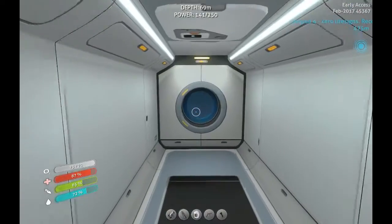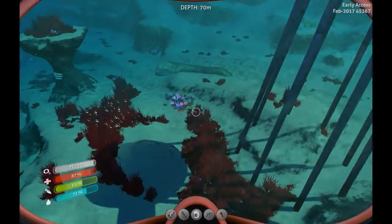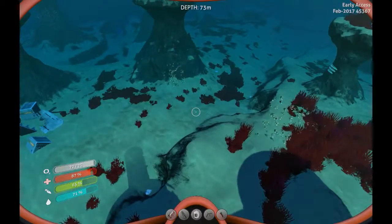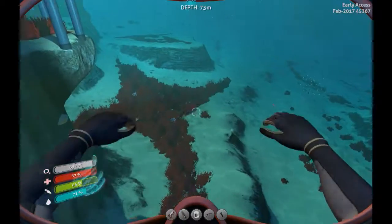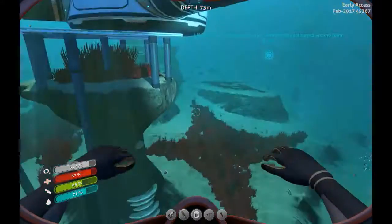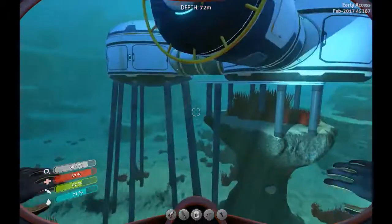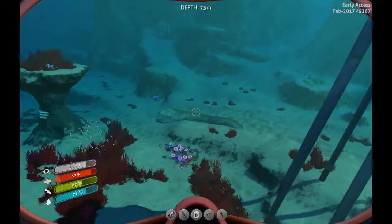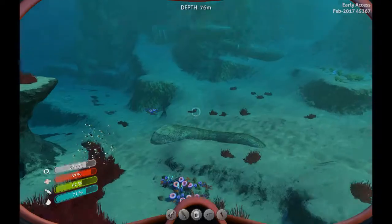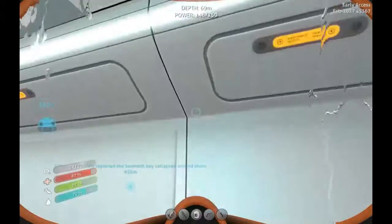Although salt seems to be fairly common here — you guys can already see a few pieces down there on the ground — bladderfish are not. But that's okay, because we have some normal coral here which gives us plain coral.